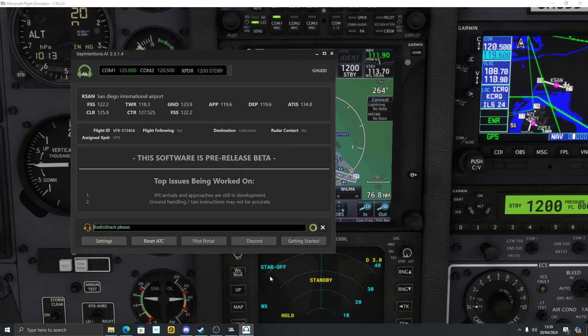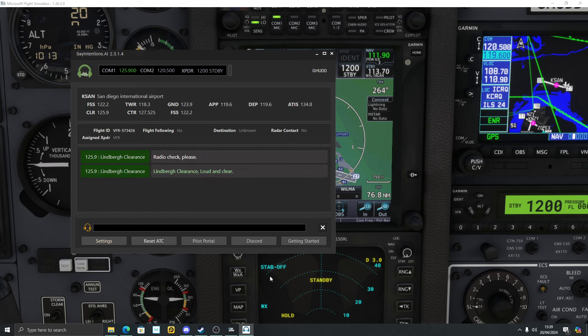It picked up 'radio check' as 'radio shack' — but it still worked. Skyhawk Hotel Uniform Delta Delta, Lindbergh Clearance, loud and clear. It picked me up nicely. By the way, Lindbergh is San Diego Airport — that confused me at first, but if you Google it, that's what they call it.